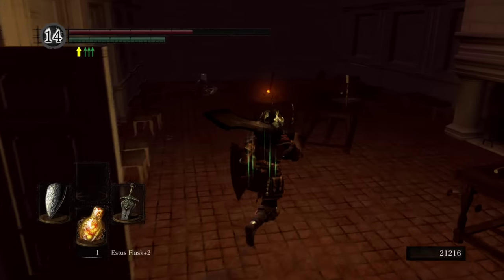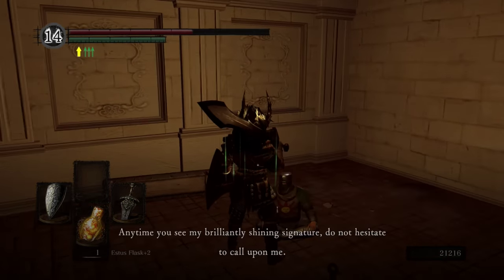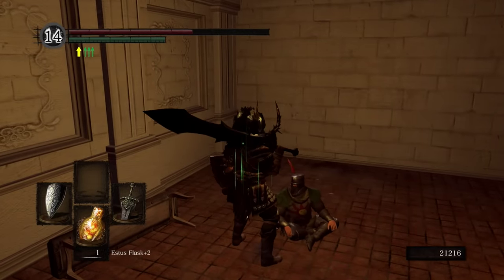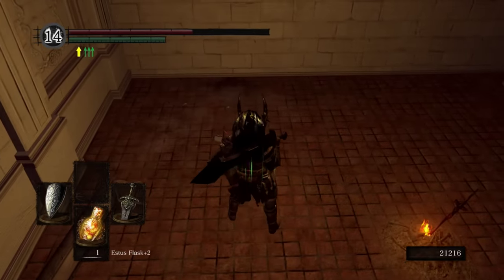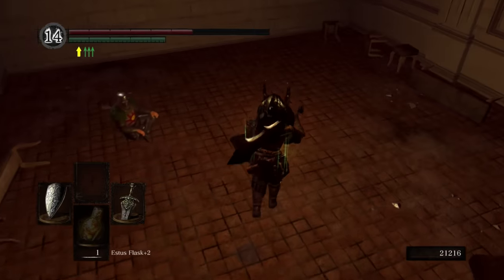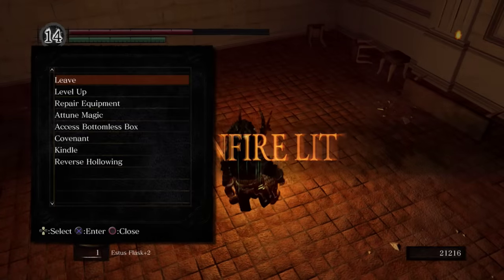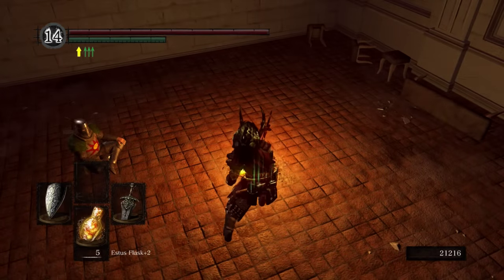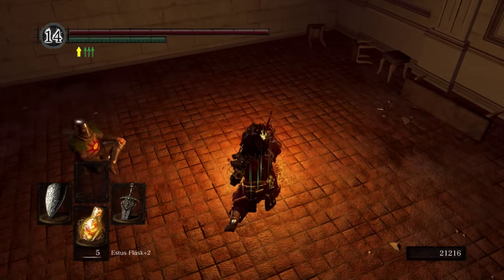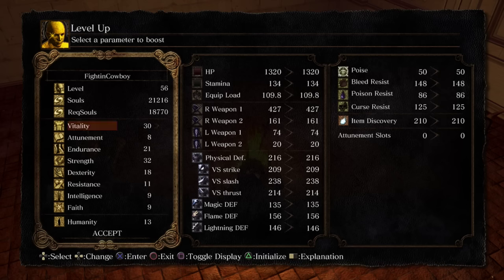Not any bonfire, but a bonfire with Brolaire — oh, there you are. Say hi to Solaire. I've got to make sure to go through his dialogue and keep the quest chain going. Go ahead and kindle this bad boy. You can kindle the previous bonfire we started this episode at, or this one — hell, you can kindle both, but unless you're going to use the other one as your bonfire to run to the boss, it's not worth it.